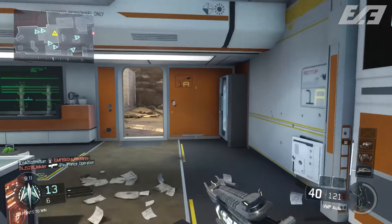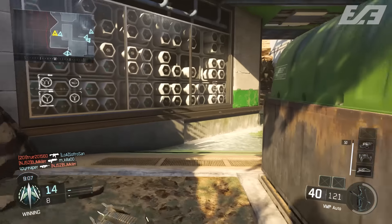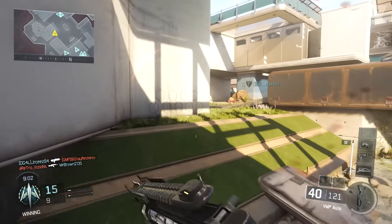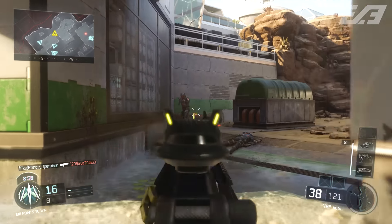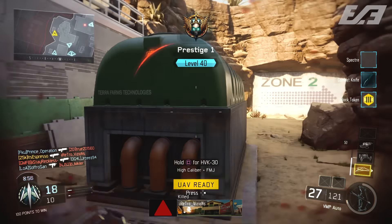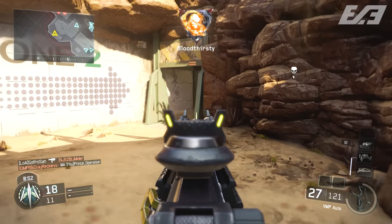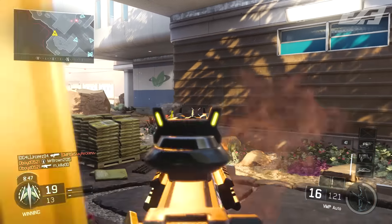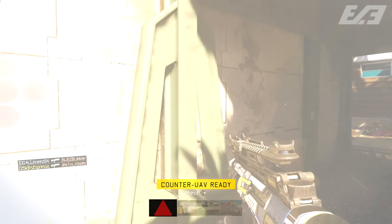The HVK has a 4-hit-kill range increase by 33.3% and a 30 damage range decreased by 33.3%. The ICR has a range increase overall of 33.3%. The Shiva has a 2-hit-kill — and if you're wondering what HK is, it's hit kill — range increased by 33.3%. The M8A7 has a 30 damage range decreased by 33.3%, and those damage ranges are right about where the drop-off is in the damage.